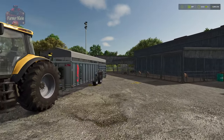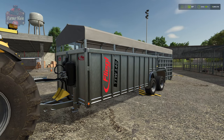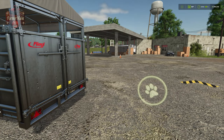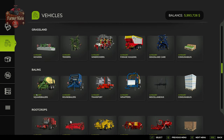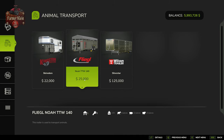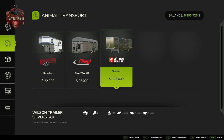You're going to need an animal trailer similar to the Flegal TTW 140 in order to transport your pigs. In the vehicle shop under the animals section, we have the NOAA TTW 140, which can transport 13 pigs at a time, or the Wilson Silver Star trailer, which can transport up to 36 pigs. If we use the Wilson, we will need a semi trailer with fifth wheel or a fifth wheel dolly if using a tractor.